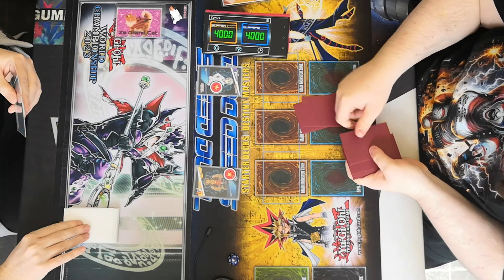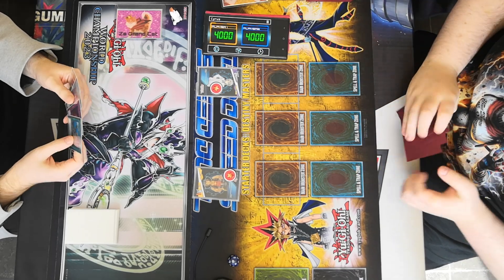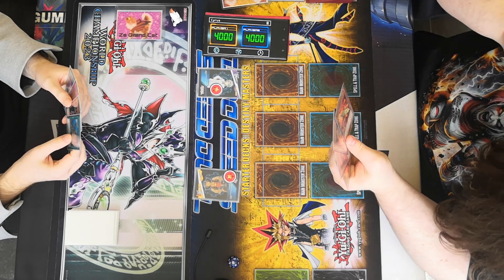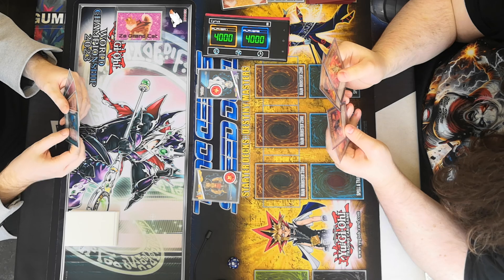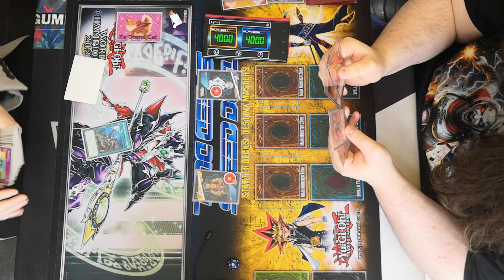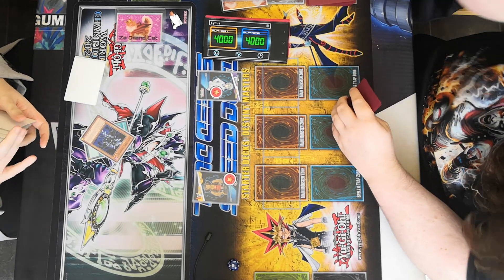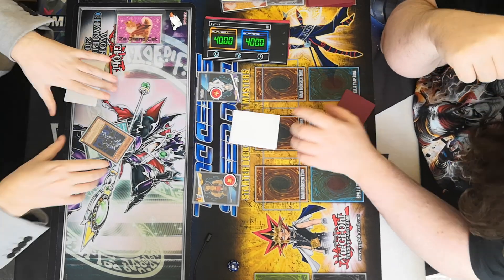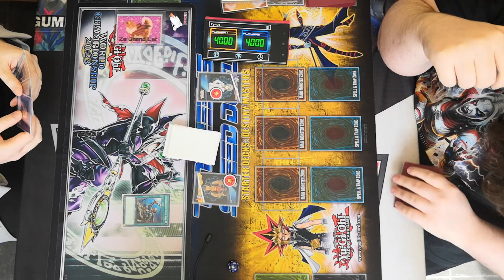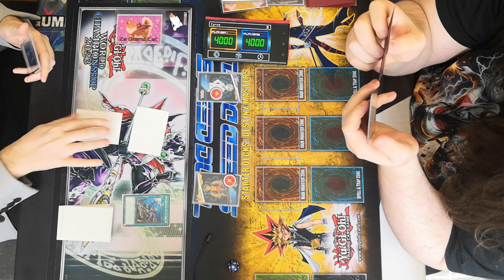Drawing one, two, three, and four. I will play Reinforcement of the Army and search my deck for a Destiny Hero Diamond Dude and add it to my hand. Good old Diamond Dude. Then I shall T-set and pass.